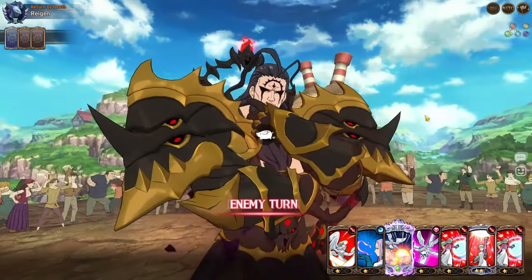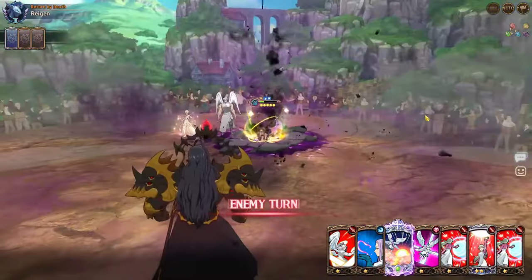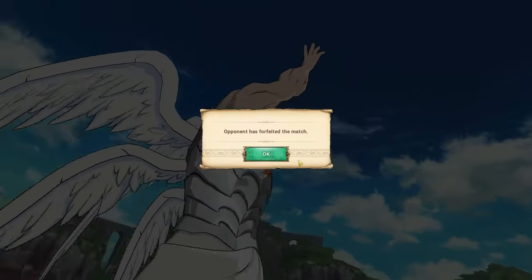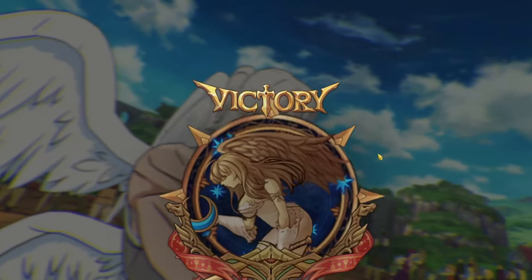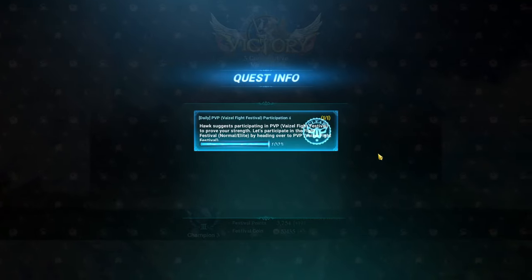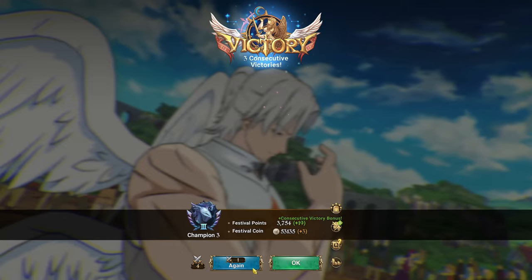This goes to show how strong goddess team has become — even against Demon team, after LR Margaret you can actually compete. Light Liz is a really good option to run on a team like this. The opponent forfeits before I can get the Margaret ultimate off — they always do that! But there you go, goddess team is really strong now against teams like that.